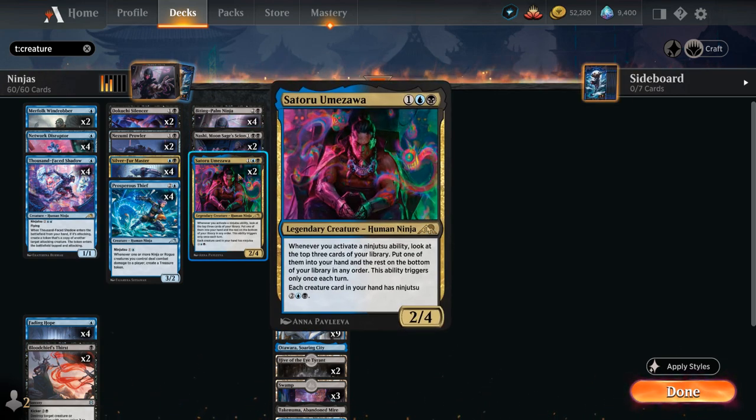We also have two copies of Satoru Umezawa, a three-mana 2/4 legendary human ninja. Whenever we activate a ninjutsu ability, we look at the top three cards of our library, put one into our hand and the rest on the bottom — triggers only once per turn, providing card advantage. It also gives every creature card in our hand ninjutsu for four mana, so we could use it outside a ninja deck just to cheat expensive creatures into play. In this build we're using it mainly for card advantage.